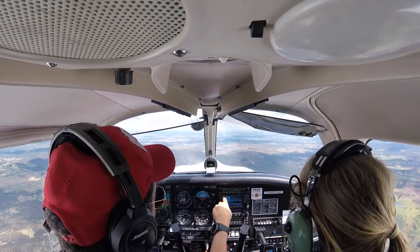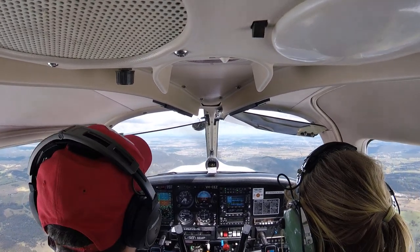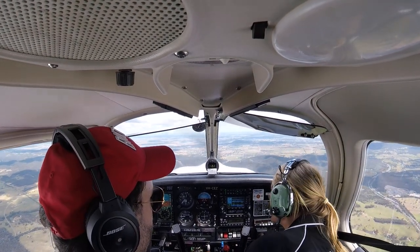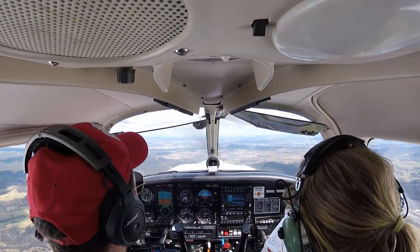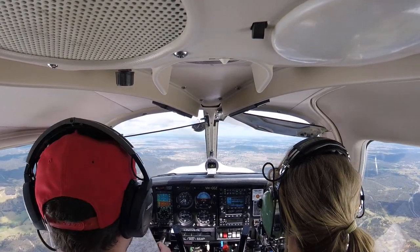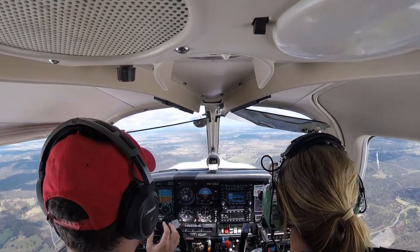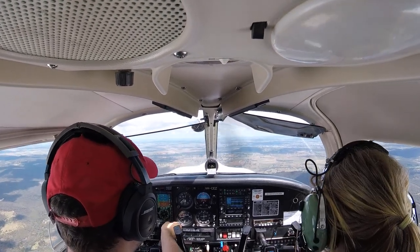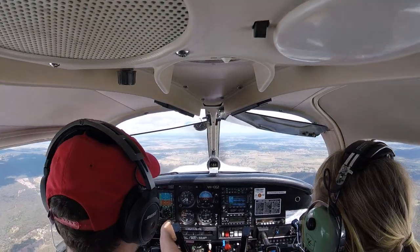So now switch over. What's the aerodrome elevation again? 2100? Yes. We can't descend yet — we're going to descend when we get there on the dead side. Stay towards Goulburn once we see the runway. Elevation is 2100, so circuit height is 3100. Maybe put the 3100 in while you have a hand free. What was the QNH again? 1015.